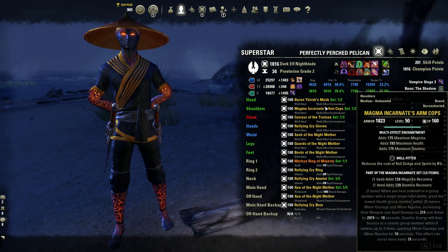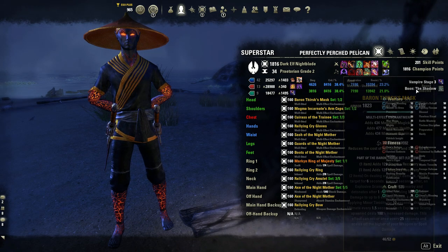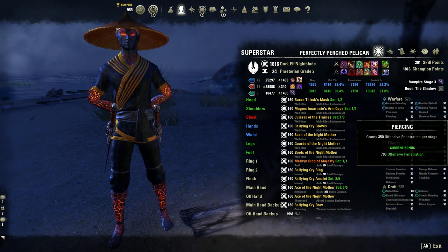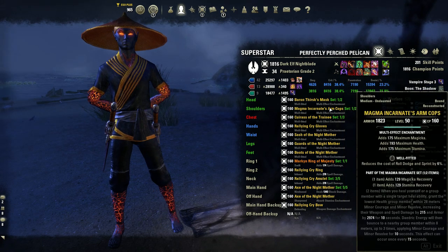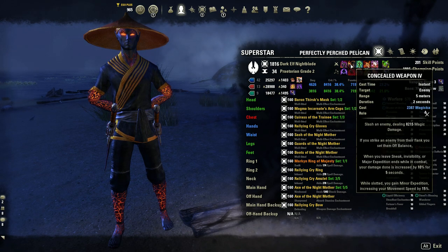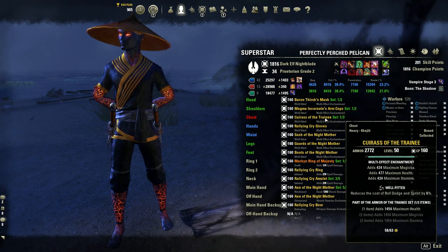For my monster, I'm not running a full two-piece. I'm running one Baron and one Magma because I really cannot find a two-piece monster set I like on Nightblade. You no longer need Magma's two-piece since you get minor courage and minor resolve from your skills. I tried Bloodspawn — it works, but the uptime is about 50% at best. Balrog is also a good choice, but I don't really like it on Nightblade. Bloodspawn is especially good for casting more Incaps, which is nice because it's a lot harder to stun without Incap now that Concealed no longer stuns on demand — it just applies off-balance. And for my last piece, I'm running one-piece Trainee just for the HP.